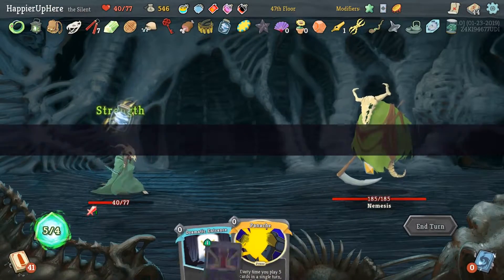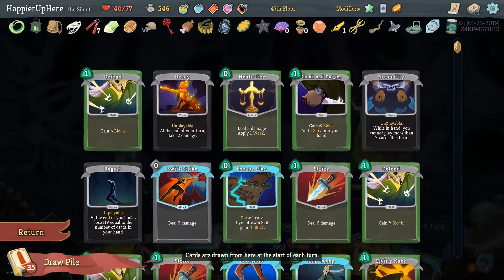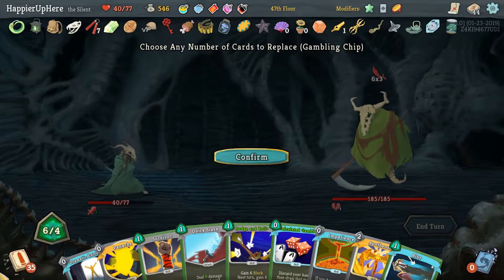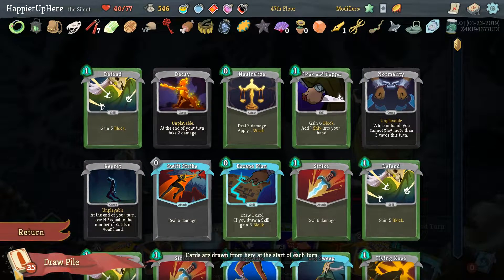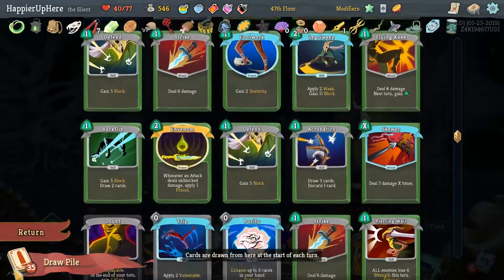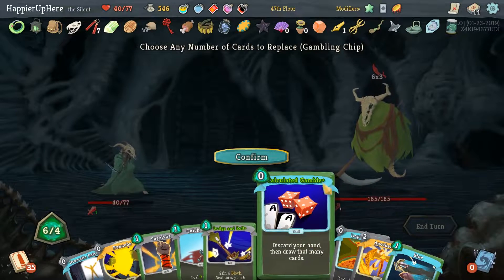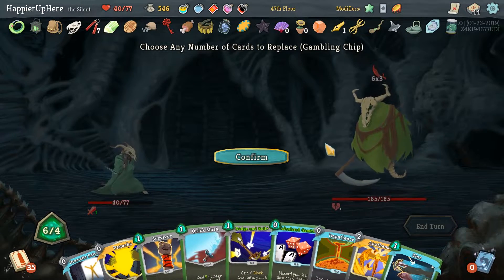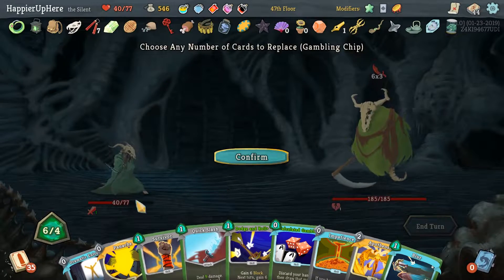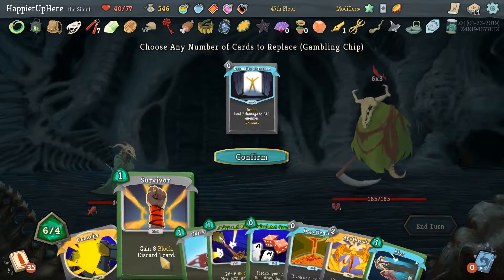Nemesis again. Let me review when Normality is coming up with Frozen Eye — it's in about five cards, so we can get rid of four cards and not worry about it. Purity is not coming up soon either, but I guess we can get rid of Normality with Calculate Gamble. Let's play Panache, Apotheosis, then Calculate Gamble.